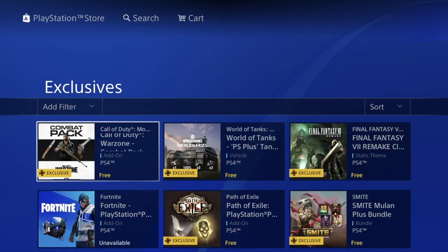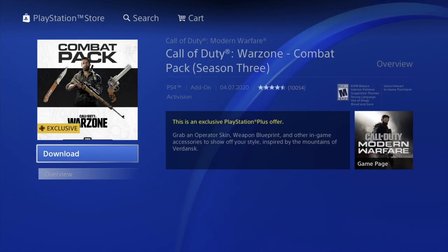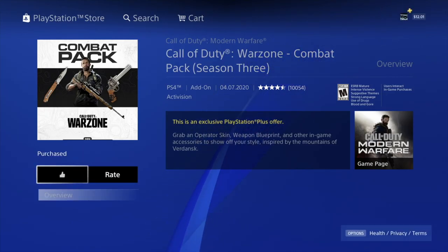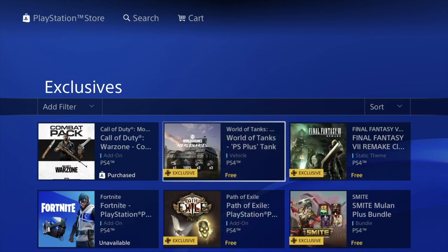Let's start from the beginning. Our very first pack add-on that we can download is right here, so let's click on it and download. Just click on download and there you go. If after downloading it says unavailable or anything like that, don't worry about it — most likely you guys can go into the game and just confirm that you have it.